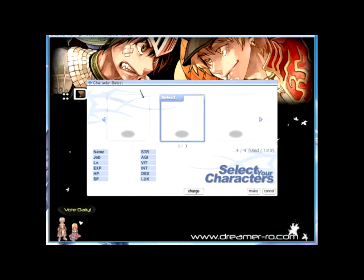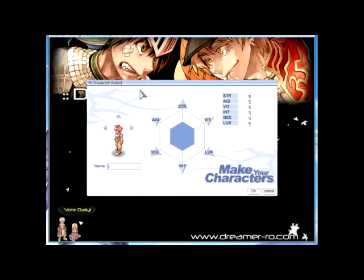I will be creating a character. Click the first slot and press Enter. You will see the character status screen and how you want your character to look in the game. Let me explain the stats: STR means Strength, VIT means Vitality, LUK means Luck, INT means Intelligence, DEX is Dexterity, and AGI is Agility. For those of you who are gamers, you already know these.